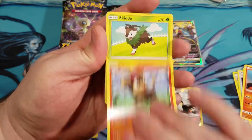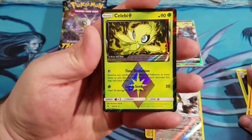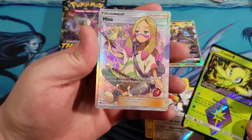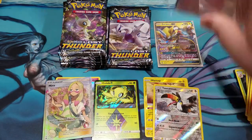Popleo, Litleo, Skiddo, Yamask, and we got a Celebi Prism Star. That looks pretty cool actually — I like the color of this, it's really nice. Oh, we got a Mina Full Art Trainer too! Nice pack guys. Drop a like for the Mina and the Celebi Prism Star.